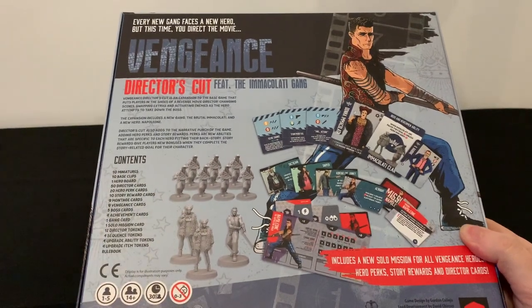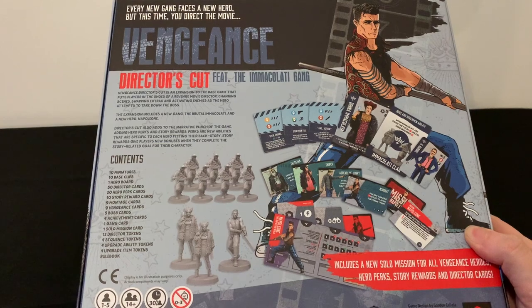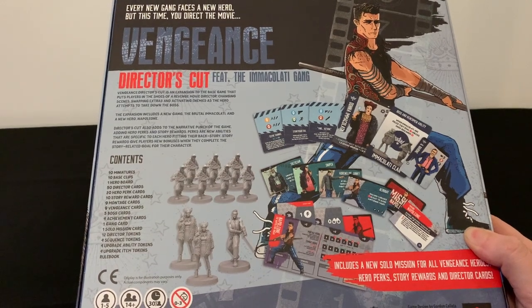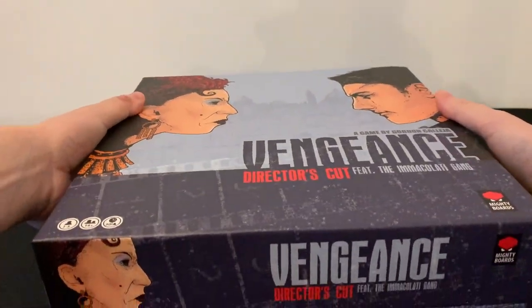Here's the back of the box — this is all the stuff you get in there. You're getting some more miniatures, some more base clips, a hero board, and director cards. The main thing they change is the addition of a director, which lets you chop and change how the game works. There are also more solo missions in here, which during a pandemic is pretty good.